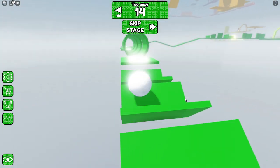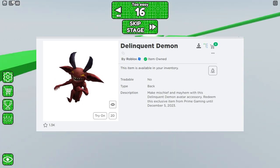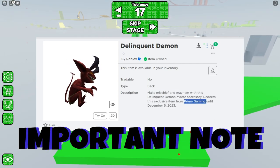Hello guys, welcome back to another video. In this video I'm going to show you guys how to get this Delinquent Demon item. To get this item you will need an Amazon Prime account with a Prime subscription. If you don't have it, you can get a free trial subscription.